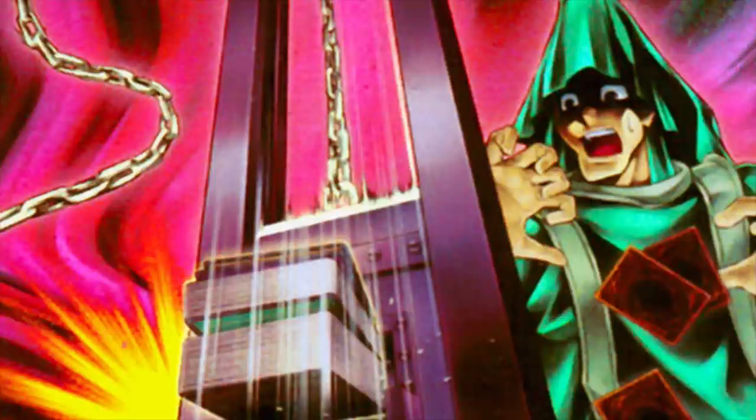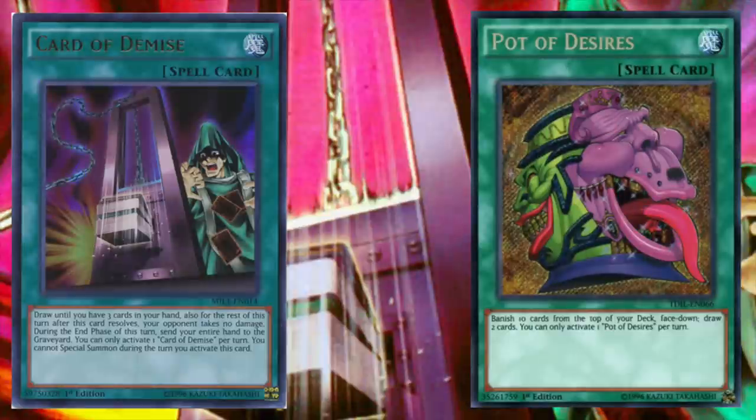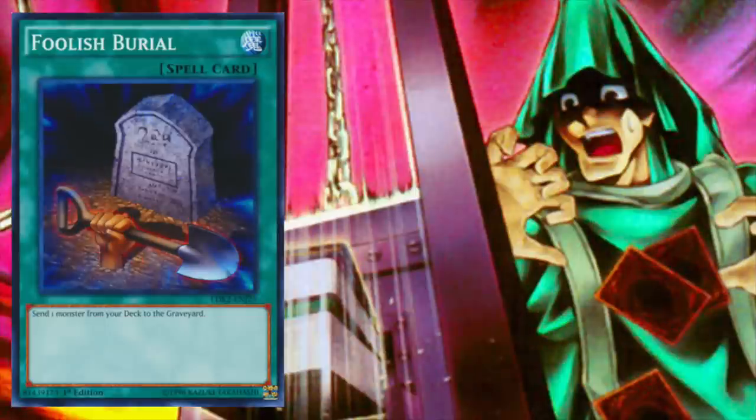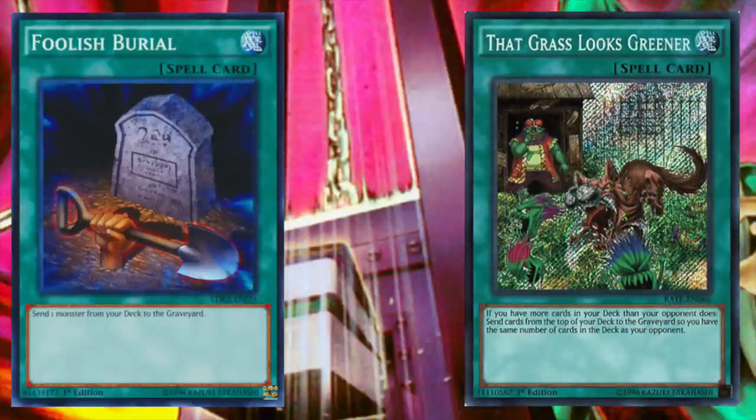Looking at the spell lineup, Paleozoic doesn't need much beyond a few consistency outlets. Card of Demise is a perfect addition since all monsters are also trap cards, and accumulating a potential plus 2 in card advantage can easily let you out-resource your opponent. Pot of Desires is also solid, as there aren't individual combo pieces we care about banishing — worst case is banishing most of the frog engine. Foolish Burial is a nice addition for Backjack or Ronin Toadknight. And if you're playing a 60-card variant, which is highly recommended, That Grass Looks Greener can automatically load the graveyard with a torrent of resources and win games on its own.